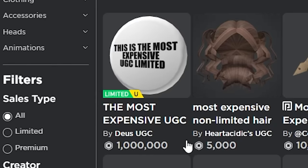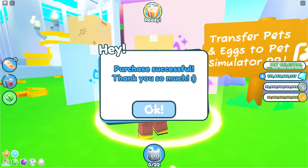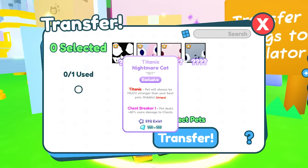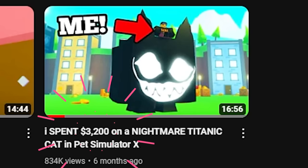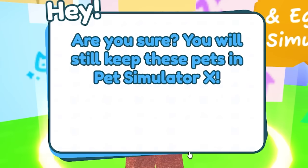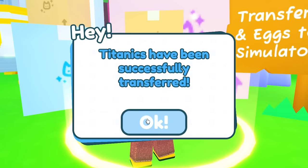Don't forget to use it, they pay me. And I'm still saving up for the most expensive UGC. That's gone through. Your purchase of Reset Titanic League has succeeded, you should be able to now transfer. Let's start with our Nightmare Titanic cap. I spent like $3,200 trying to get this Nightmare Titanic cap six months ago. Now it's going to cost me another 800 robux to transfer over to the new game. Titanics have been successfully transferred.